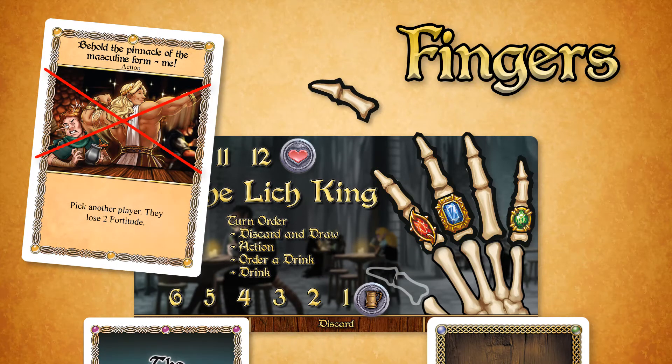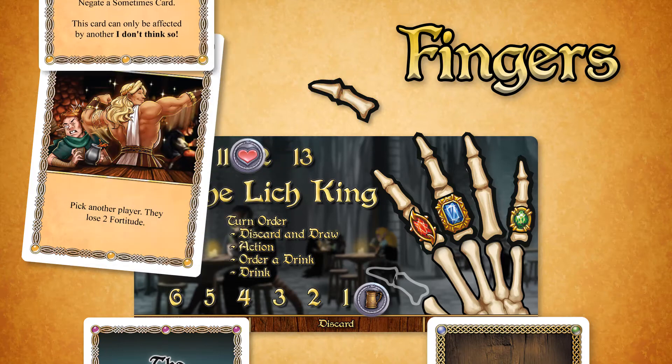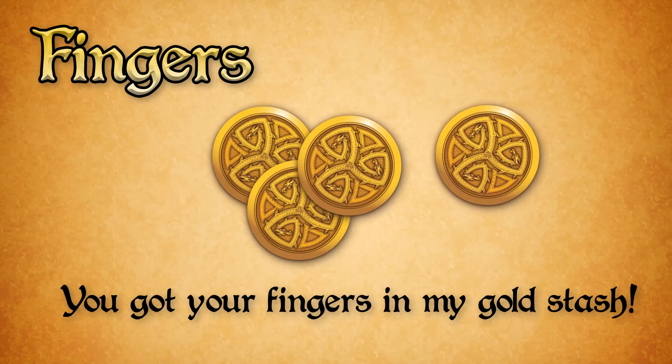A finger can ignore all card types as well as non-card effects. When you detach a finger, remove it from your player mat. Detaching a finger counts as playing a sometimes card, which means that players can negate the effect by playing a card such as I Don't Think So. A finger with a ring on it becomes a part of your gold stash when it is detached and may be used as gold.